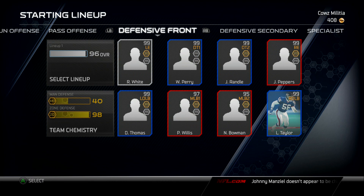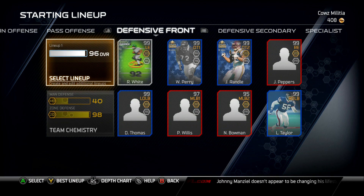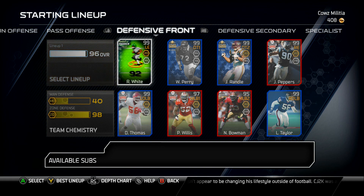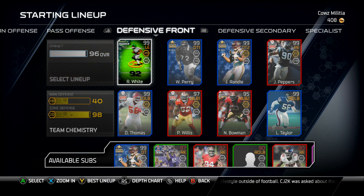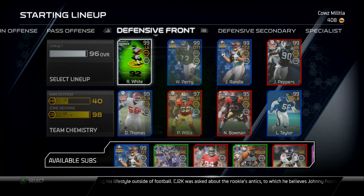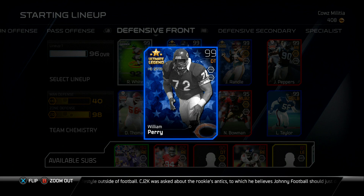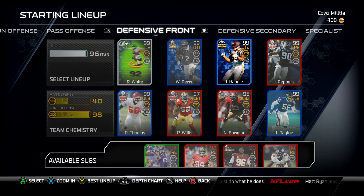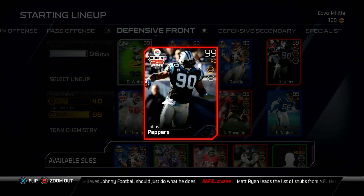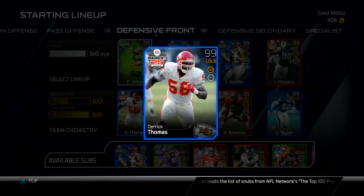Here's how the giveaway is going to work: I am going to pick a number between one and one thousand. I had about three hundred people participate last time, so that should work out fairly. All you have to do is comment with your gamer tag and your guess of the number, and the person or ten people closest to that number are going to get the cards. This is only on Xbox One, just to make that clear.